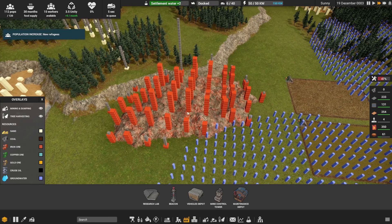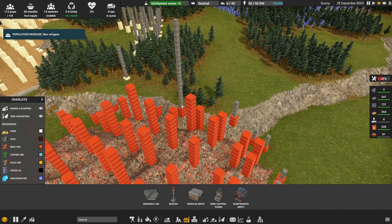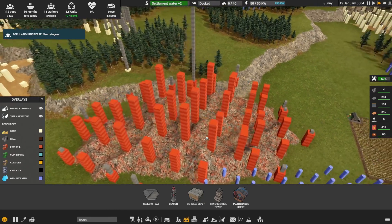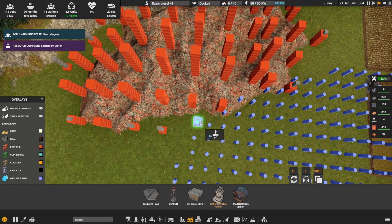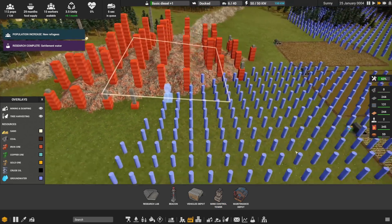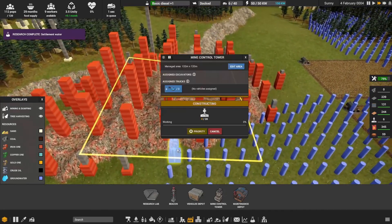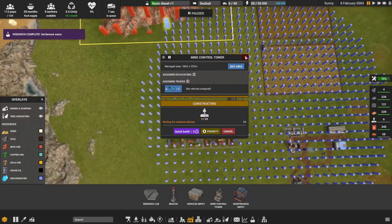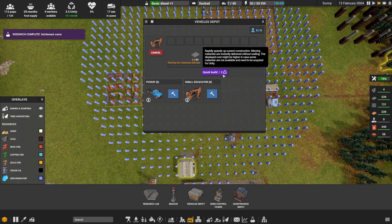The little squares on the map indicate dirt blocks above the vein, meaning you'd have to dig through a lot of dirt to reach those deposits. Some of these are surface deposits, which is much more efficient. I'll place the mine control tower right here. Over there is water which we haven't tapped into yet but will at some point. With the mine control tower down, we edit the excavation area.